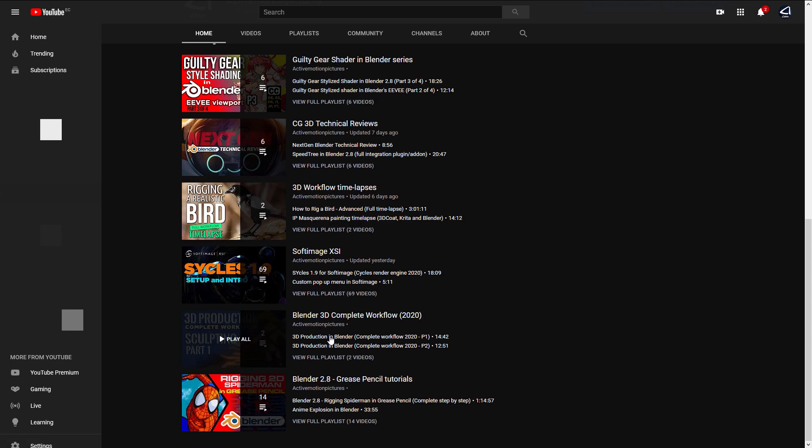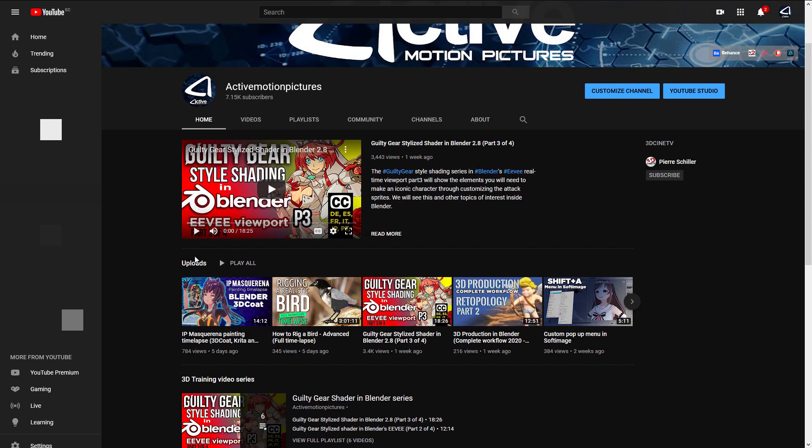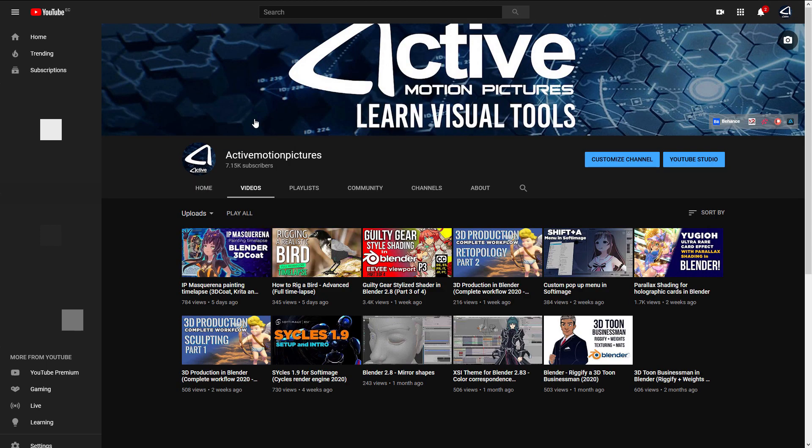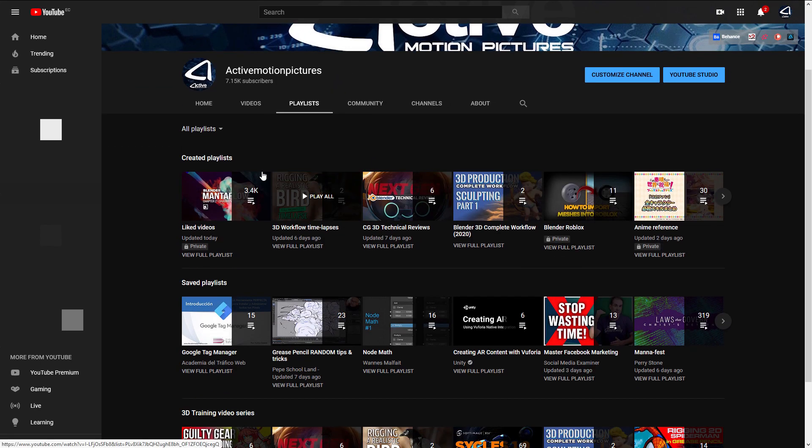You have the Blender 3D complete workflow 2020, which will walk you through each of the steps including rigging, linking rigs, and advanced stuff. If you want to see the full playlist or the individual videos, you can come into the video tab. The playlist tab will show you all playlists available in the channel.